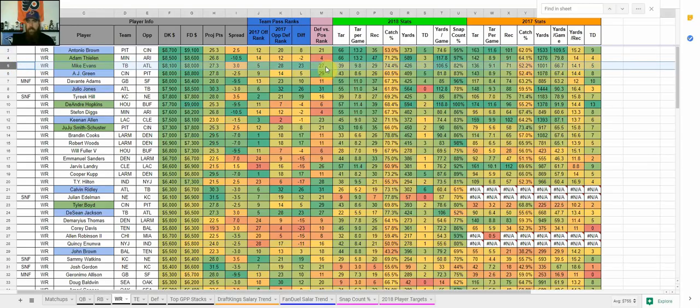Looking back at Jameis Winston, he loves targeting Mike Evans. The catch rate might go down a little depending on how accurate Winston is in his first start — but last week he completed 16 of 20 passes for 80%, which is really good. If he continues that trend, Mike Evans is definitely in play for cash games this week, getting you exposure to that really high-scoring game.